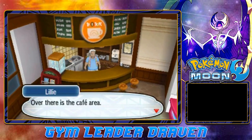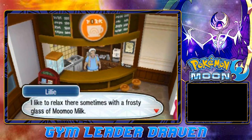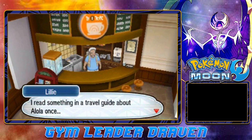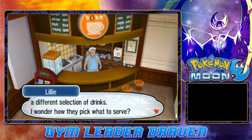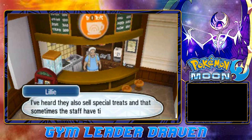Over there is the cafe area. I like to relax there sometimes with a frosty glass of Mumu Milk. Apparently each Pokemon Center in Alola offers a different selection of drinks. The cafe may also offer more than just drinks - they also sell special treats and sometimes the staff have tips for trial goers.